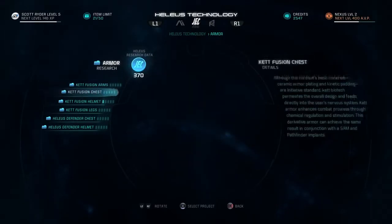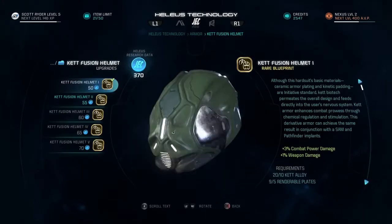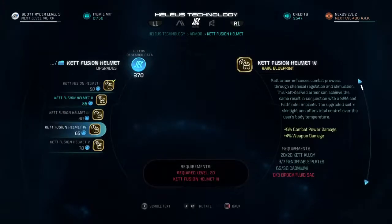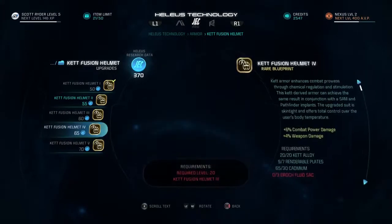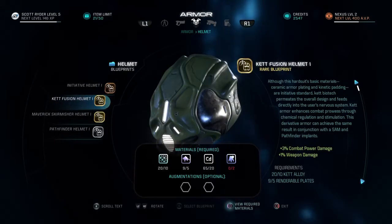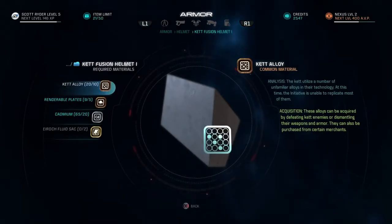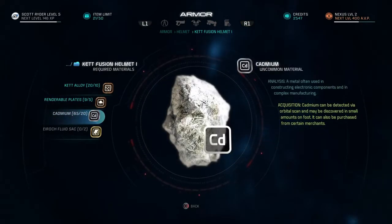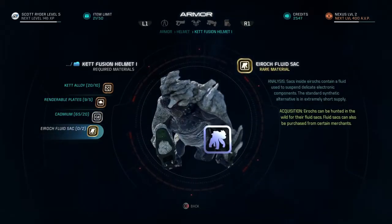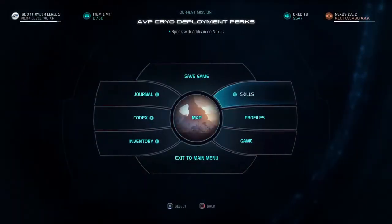Before you get a blueprint of anything, it's smart to go to Development and look at what blueprints you've already found, so you don't spend your valuable research data on a type of armor or weapon you already have a great blueprint for. It's also smart to see what research data you have the most of, because that gives an indication of what is easy to get and what is rarer. For example, in the beginning, Helios research data is pretty easy to get, so you can better look at spending your research data on that — the Helios gear is not that hard to get early on.